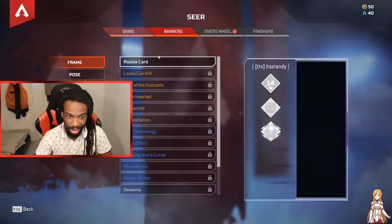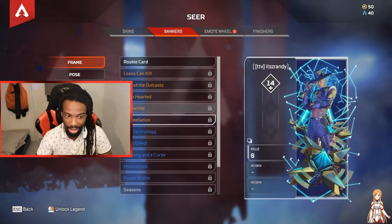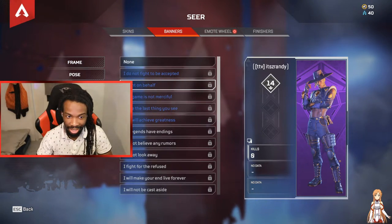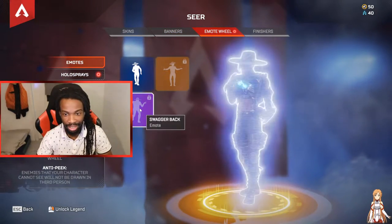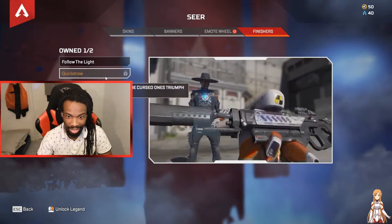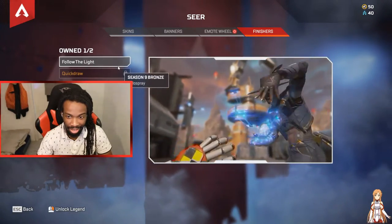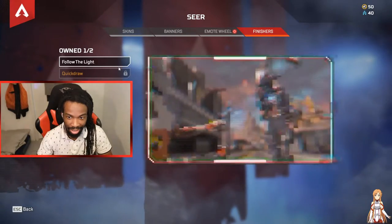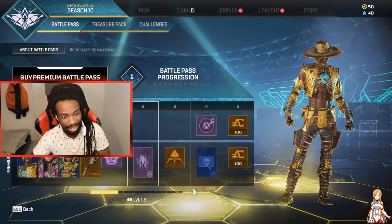We got some banners too, like almost every other legend. Got some kill quips: 'I fight on behalf of the old ones.' We got some sprays and all of that, but in the finisher — alright, so that's the finisher. Now we're gonna check out the battle pass.